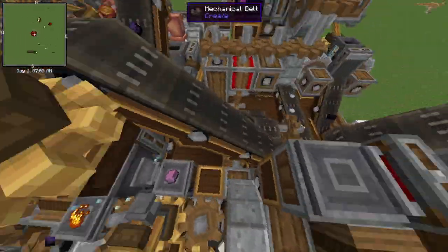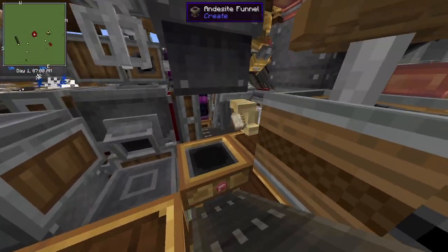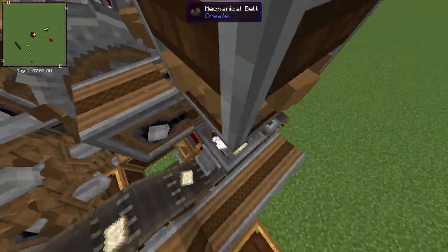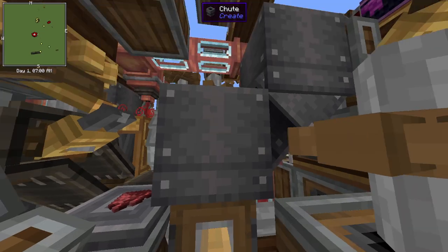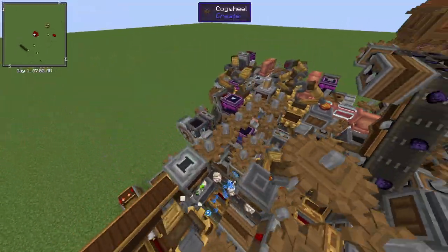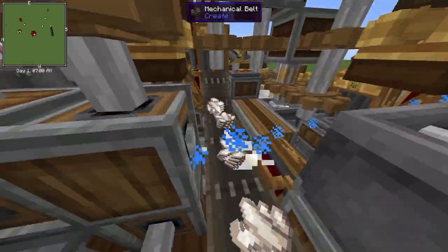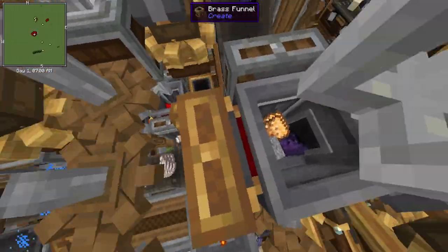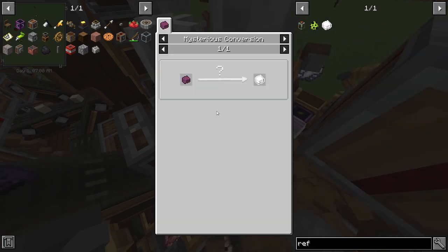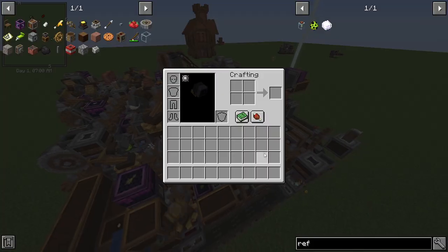Once the rose quartz comes out, mechanical arms pick it up and move it along into the polishing stage. To polish rose quartz into polished rose quartz you need sandpaper, which is simply sand and paper combined. This gets put into a deployer which polishes the rose quartz. For the glowstone component, glowstone is another product you get from crushing prismarine crystals. The rose quartz gets sent up and combined there — that's the second part of making refined radiance.